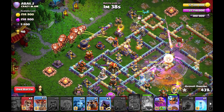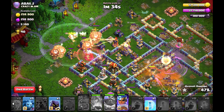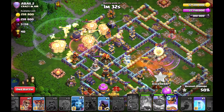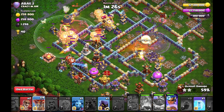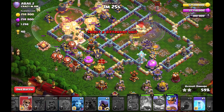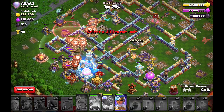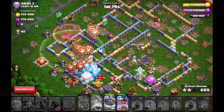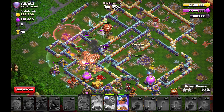I deploy early into the Eagle Artillery, with the Royal Champion at the top to funnel for the Lalo. The 12 o'clock side is cleared by my Royal Champion and my Lalo can push straight from nine o'clock into the artifacts, into the scattershot together with the headhunter. Now seeing the enemy queen — with a freeze spell, all that stuff is frozen — and the scattershot at the queen doesn't cause any problems for my Lalo attack.